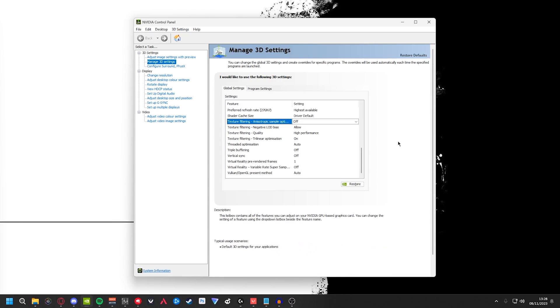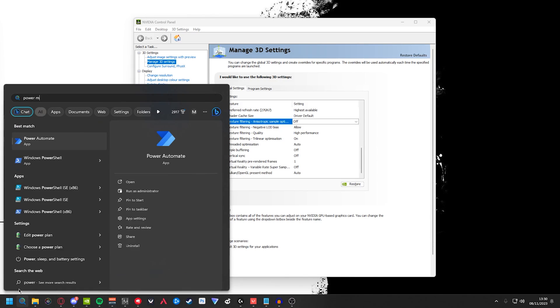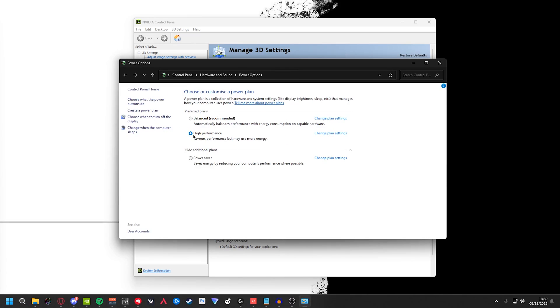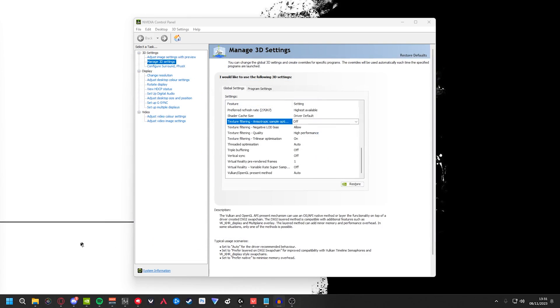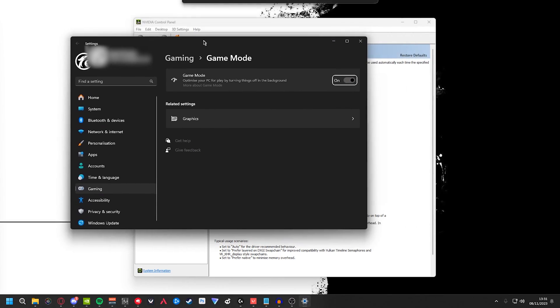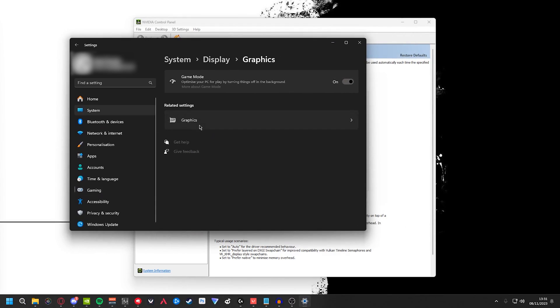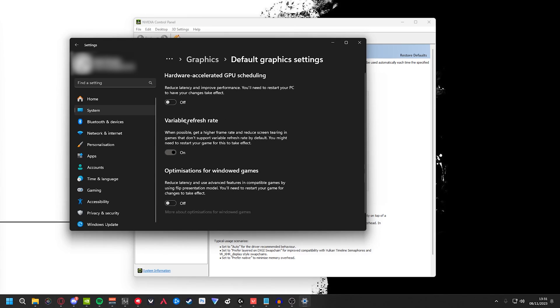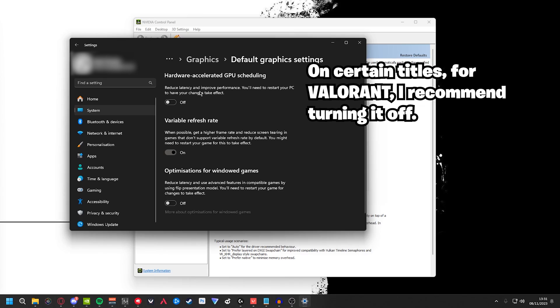Two more things in Windows: go to Power Options by searching power management, and make sure High Performance is selected — it may ask you to restart. Then search Game Mode Settings and turn Game Mode on. From there, go to Graphics, click Change Default Graphics Settings, and turn Variable Refresh Rate on. I personally have that off because it interferes with my recording software, but it can give you a slight FPS increase if you don't record your games.